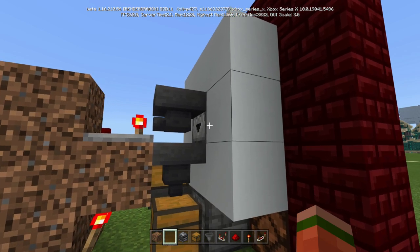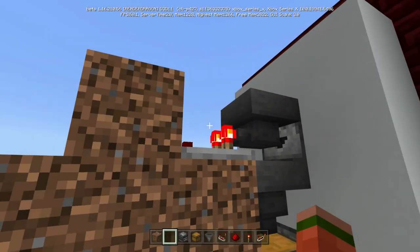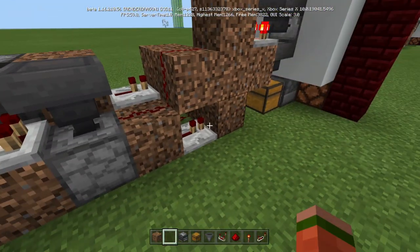So now anytime they put the iron in — or whatever your payment is — they shoot it into there. That's going to send that signal strength to two, which is going to activate the whole system as I explained earlier.